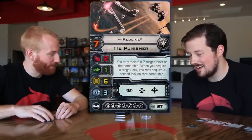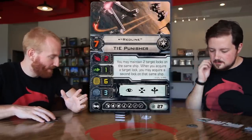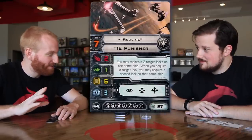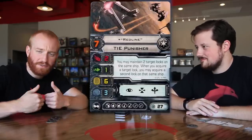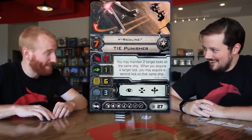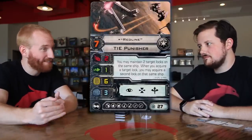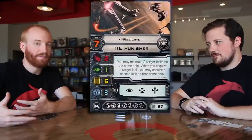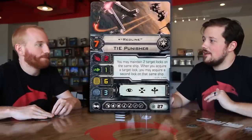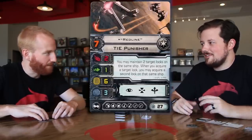Finally, let's talk about Red Line — seven pilot skill, 27 points, everything else is the same. His ability: you may maintain two target locks on the same ship. When you acquire a target lock, you may acquire a second lock on that same ship. So whenever you target-lock a ship, you target-lock it twice. Which means it's awfully easy to shoot missiles and stuff at that ship — if I have to discard my target lock to do the attack, I still have a target lock to modify the attack results. So my missiles are way better, and the target lock carries over to next turn.